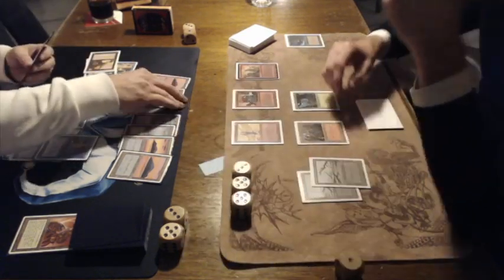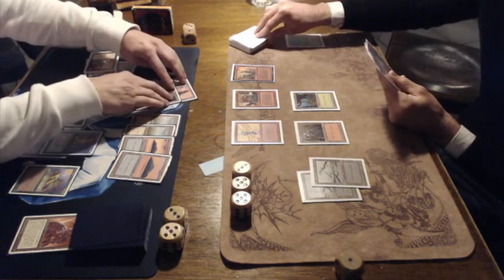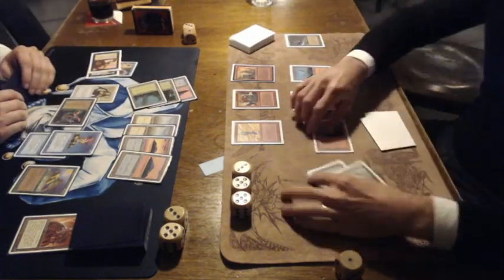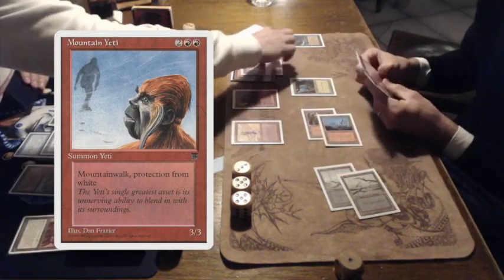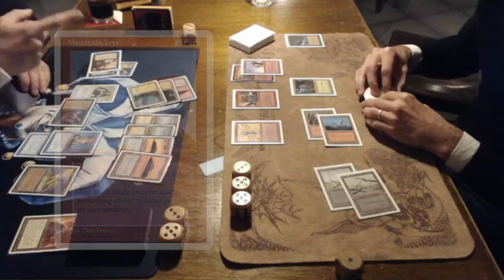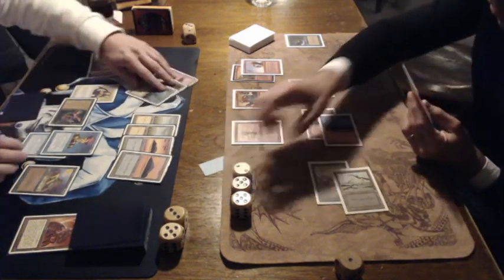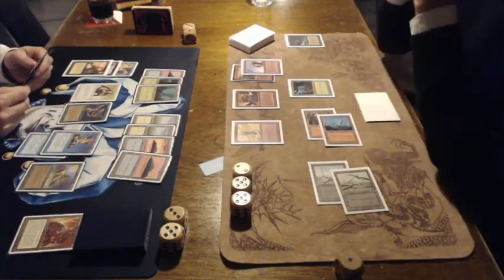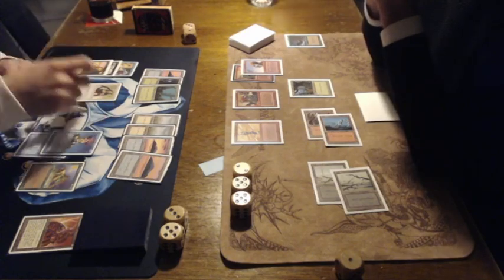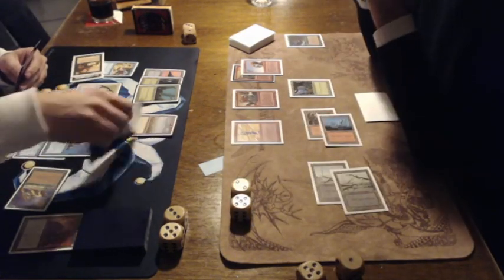There's an attack — and now it's going really fast. I believe these are Cat Warriors, a 2/2 with Forestwalk from Arabian Nights. Ron is playing a Mountain Yeti — a 3/3 with Mountain Walk and Protection from Red. I don't think that's really going to help Nick at this time. He has that Forestwalker, the Erg Raiders, and the Scryb Sprites. Nick is on 7.